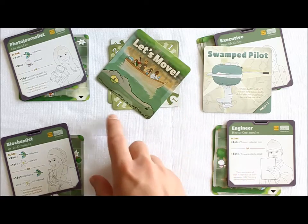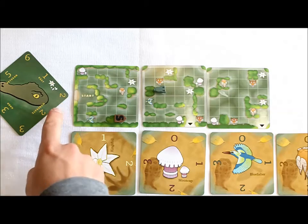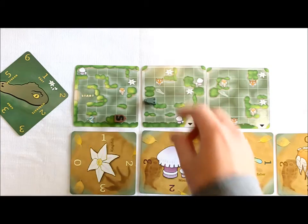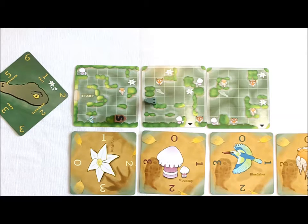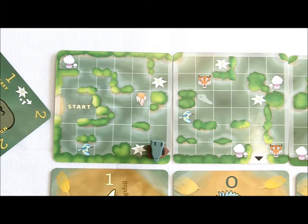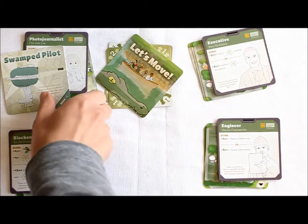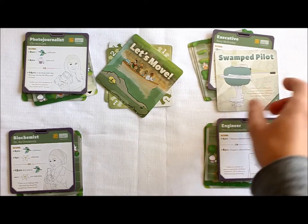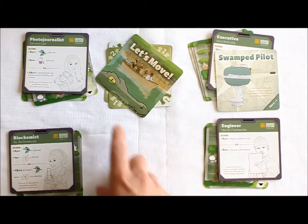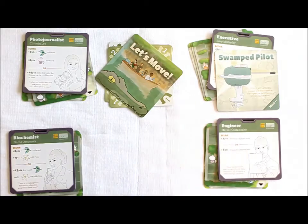So now all players have moved the boat according to the number in their corner, starting with the light colored corner and going clockwise. Now there's only one thing left to do: move the croc. Look at the number on the croc card pointing toward the swamp — this is the number of spaces the croc must move. And beware, the croc must always move closer to the boat. If a croc ever catches the boat, we're swamped — the mission is a failure and all players share defeat. To review: first the pilot card moves clockwise, then all players move the boat in order, and finally the croc moves.